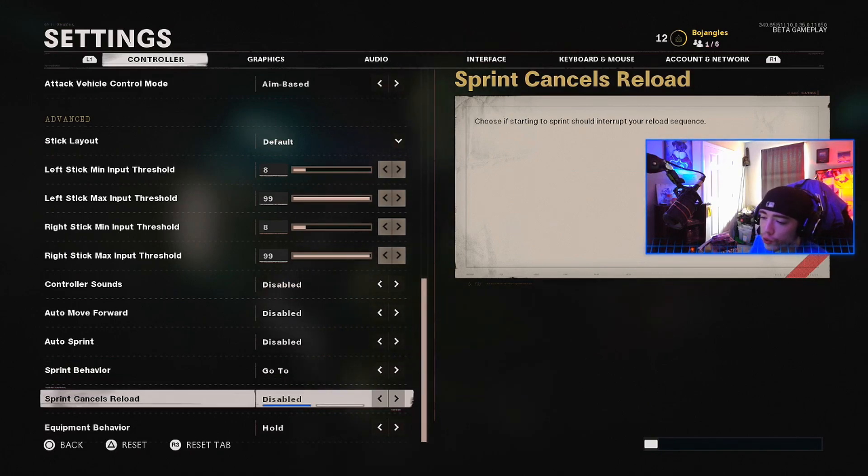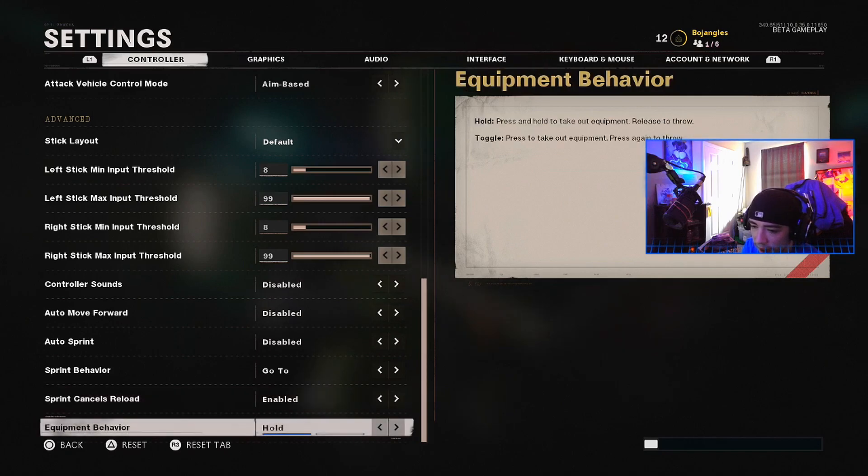For sprint behavior, set it to press to sprint — not press and hold, as that will destroy your thumbsticks and thumbs. Sprint cancels reload — make sure that's on; I had no idea I had it off. For equipment behavior, leave it on hold. You don't want to press once to take it out and press again to throw — you want to click and throw. Though actually, this might let you skip the animation — let me know what you think in the comments.